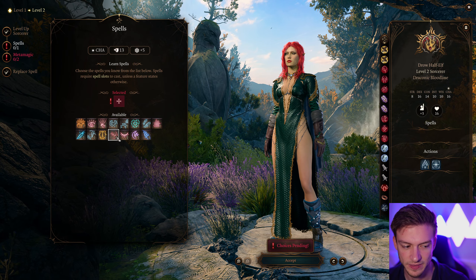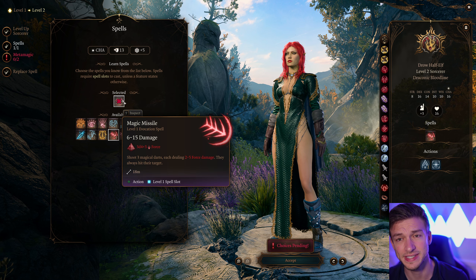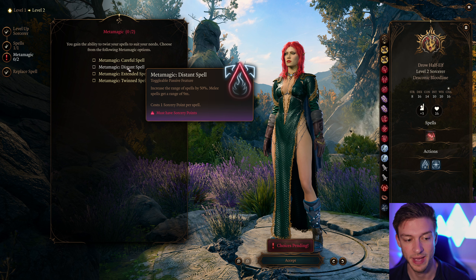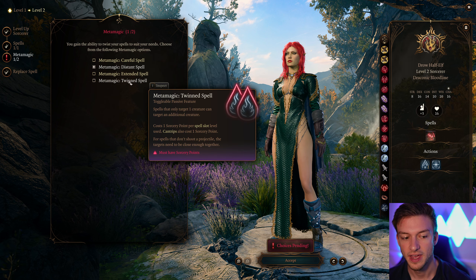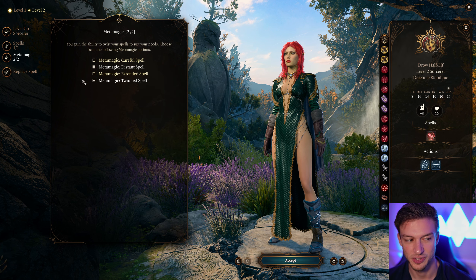For our next level, this is where we should take Magic Missile, which gives us guaranteed damage. For our metamagics, I really like Distant Spell, which increases the range of spells, and Twin Spell, which can allow us to Twin Haste — one of the best things a Sorcerer can do.